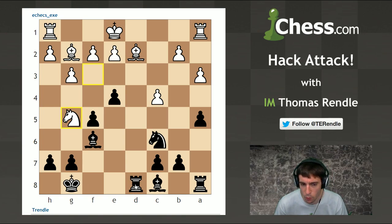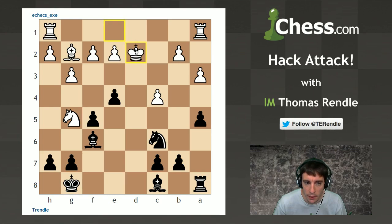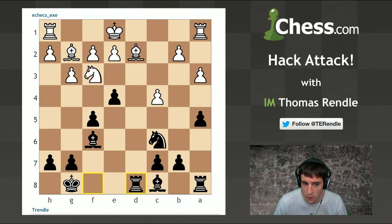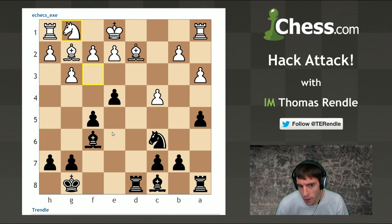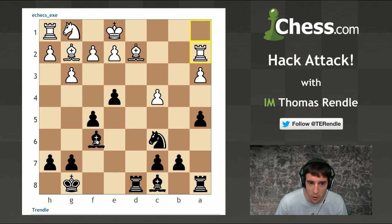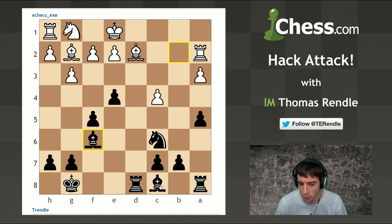If the knight goes to g5, I've got a little tactic with rook takes d2, and after king takes d2, bishop takes g5 check, I've picked up two pieces for a rook and I've got a very good position. So neither knight move going forward is any good for white. He had to retreat the knight back to its starting square on g1 - rather depressingly - and that's a sign that everything's gone horribly wrong. I could have just taken the pawn on b2, hitting the rook, and after rook b1 I can take another pawn.